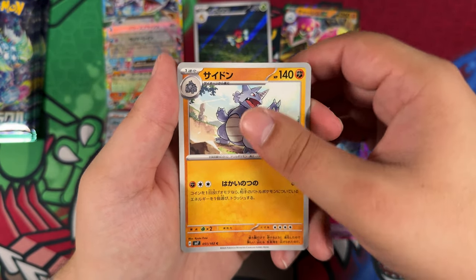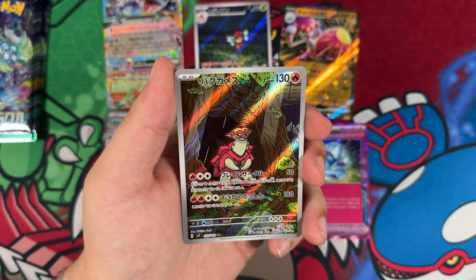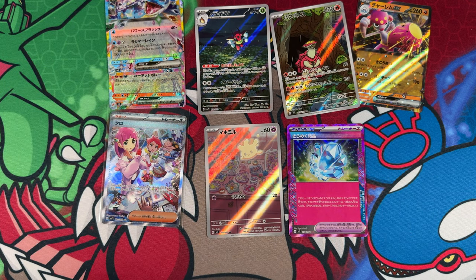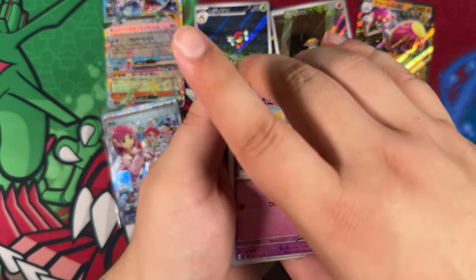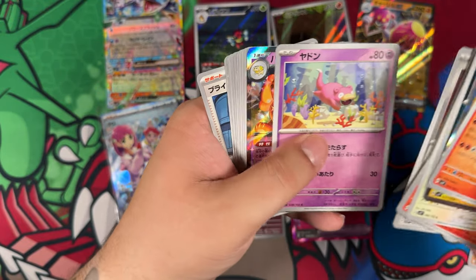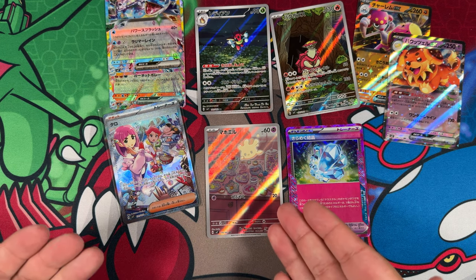I was kind of hoping for a competitive Mew EX deck, but there doesn't seem to be one. Here is our last illustration rare from this box — a Turtonator. I'm probably butchering that name. Our third illustration rare — that means I can open all the remaining packs at once, since the only things left should be double rares. And there it is — the Fidough. That was our first box — pretty successful first opening, wouldn't you say?